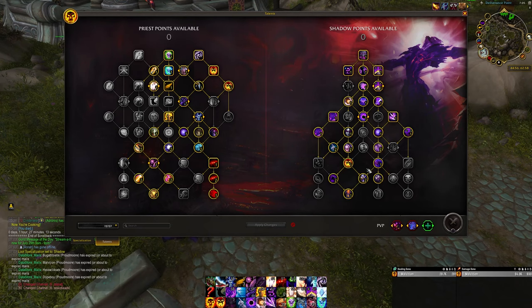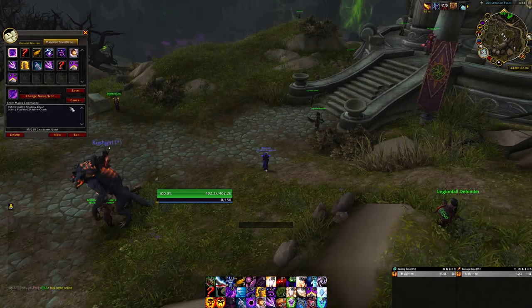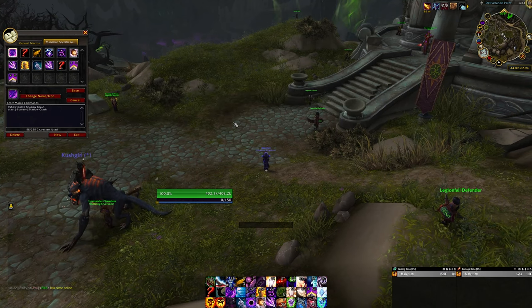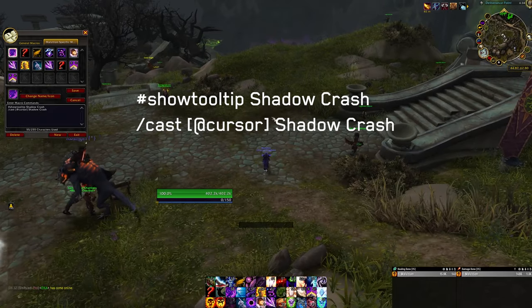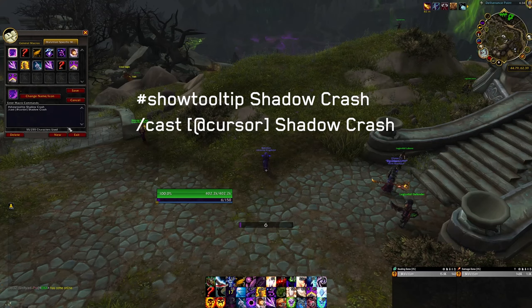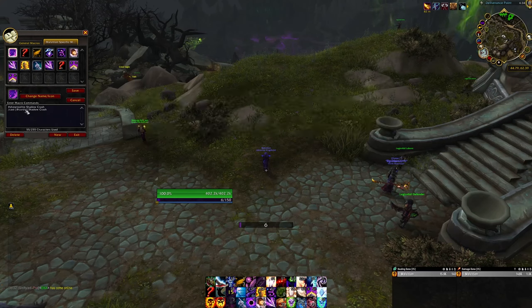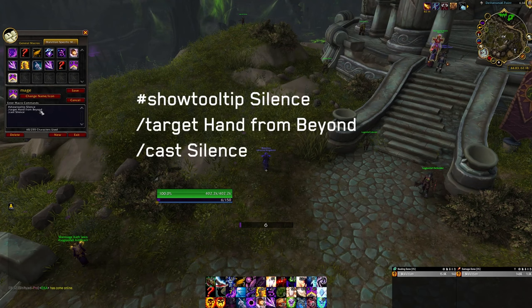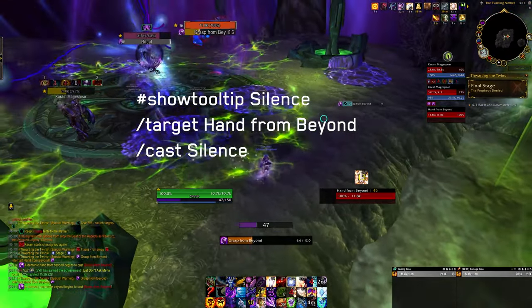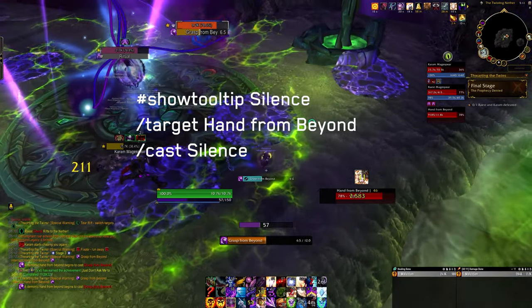In terms of macros, I use a couple of generic ones. Whenever you have an ability you need to place on the ground, a cast-at-cursor macro is really nice — wherever your mouse is hovering, that's where it goes. For the interrupt I used Silence with a macro that targets the Hand from Beyond and instantly casts Silence — really simple. That cast is so slow you don't even really need it compared to other Mage Tower challenges.